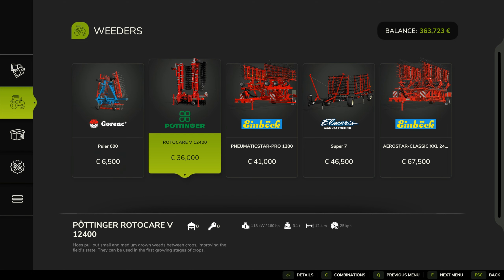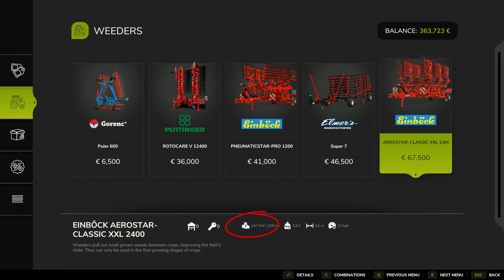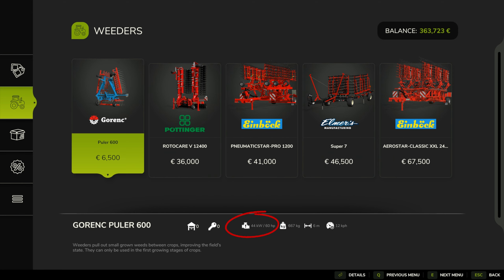Small weeds appear on your fields in Farming Simulator 25 on the day after planting. Now is the time to use the weeder to get rid of them. Every day you wait, the weeds grow taller and you won't be able to get rid of them anymore with a weeder.